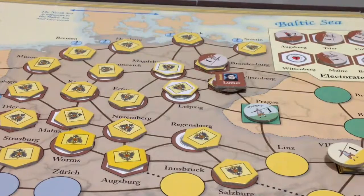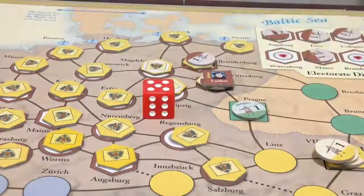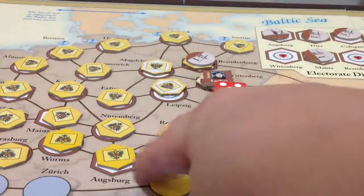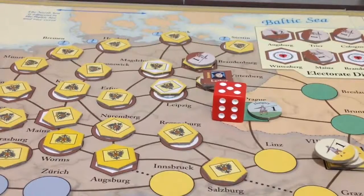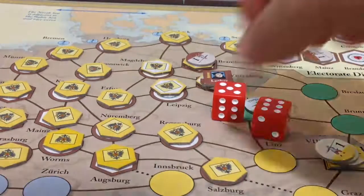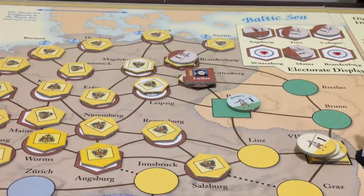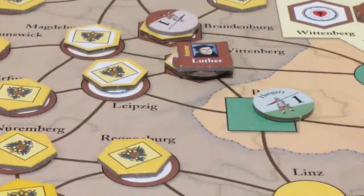We roll three dice and the highest die roll was a five. The Catholics roll — they have five Catholic spaces adjacent, so they roll five dice. They rolled a six, so sadly Nuremberg does not convert. That is the end of the 95 Theses phase. We have started the game with four German spaces converted to Protestantism: Wittenberg, Brandenburg, Magdeburg, and Leipzig. And that's how the game starts.